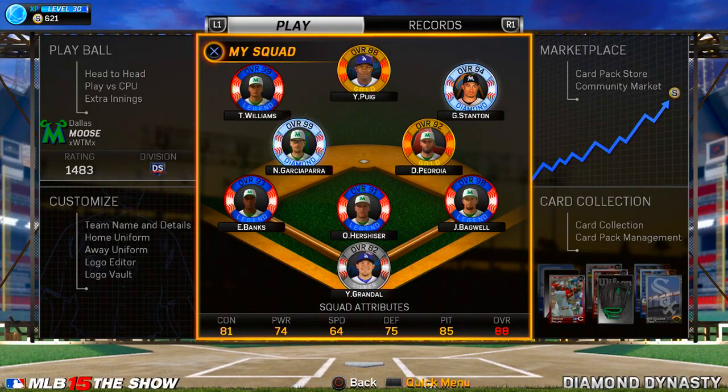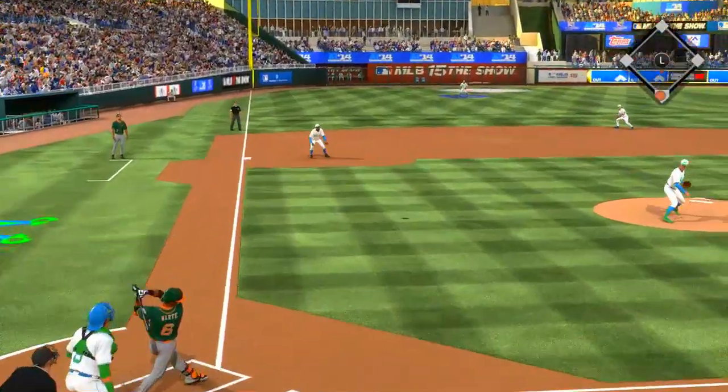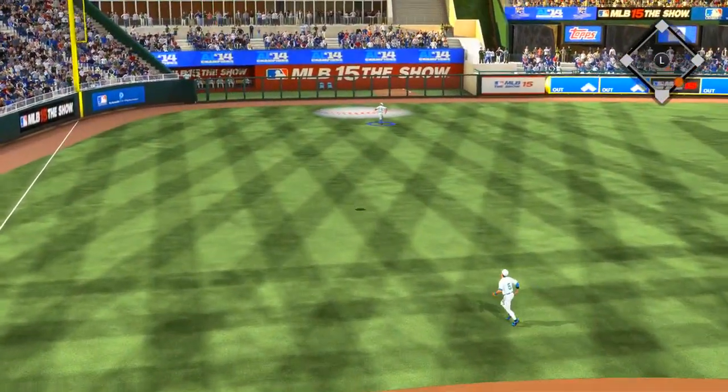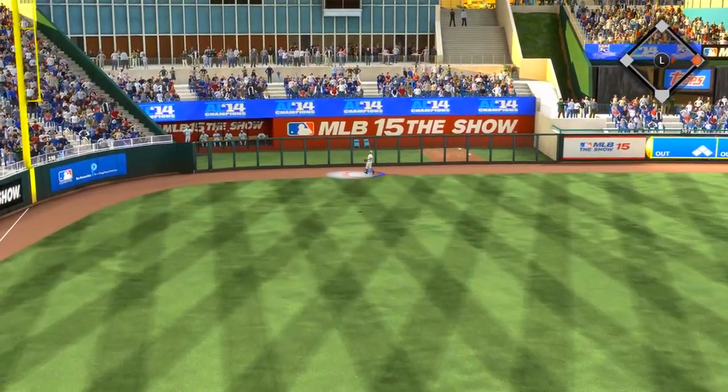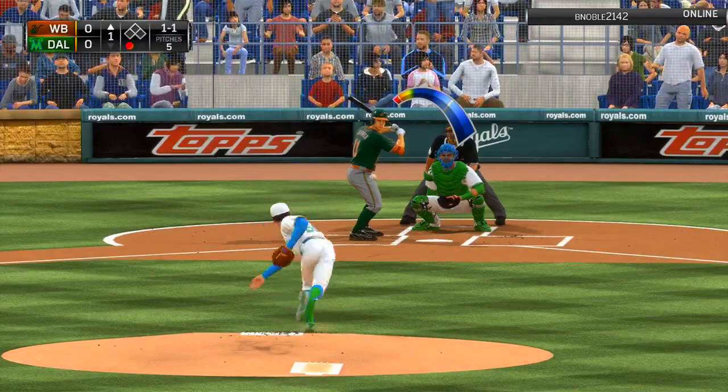What's going on guys? I am with the Moose and I'm back on Diamond Dynasty. Today we got Giancarlo Stanton in right field, the new pickup. We also moved Yasiel Puig to center field and kicked Hanley Ramirez out of the lineup. Stanton's going to be a beast. I can't wait to use him, but we got Oro Hershizer on the mound for this online gameplay. Hopefully you guys enjoy this one. It was a crazy one — you guys will see why in a little bit.